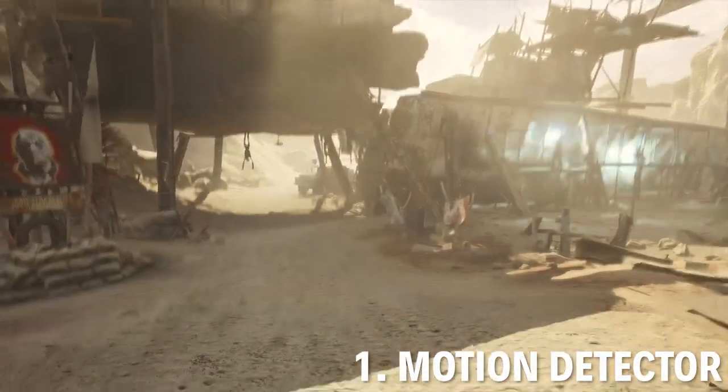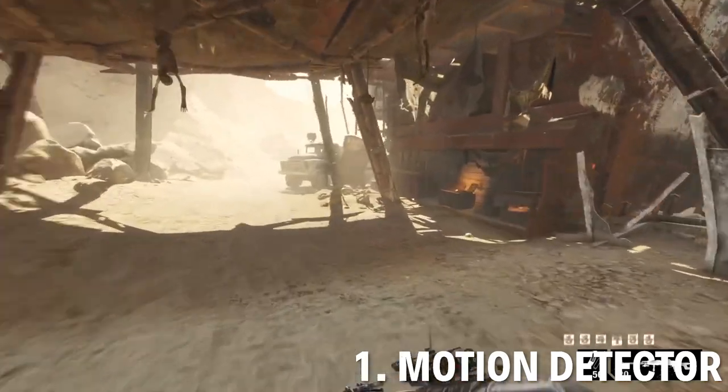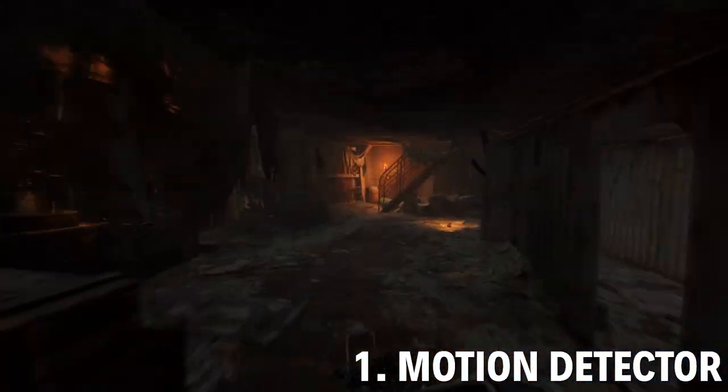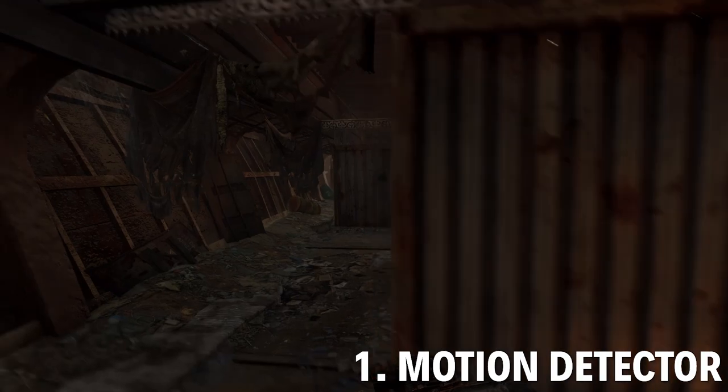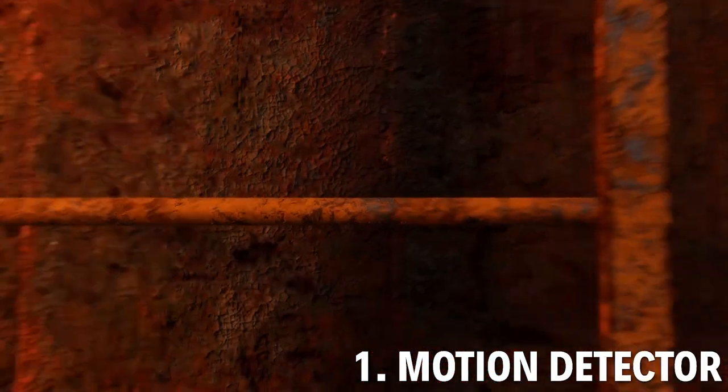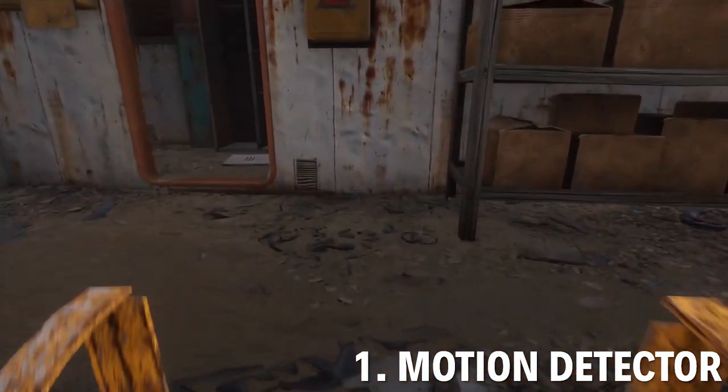First one I'm going to get is the motion detector. This is for your bracer. You can find this in the northwest section, when you're going up towards the lighthouse. You can find this rotted out husk of a ship with slaves in it. What you want to do is climb to the top of this sucker and you'll find it in the control room of the ship.